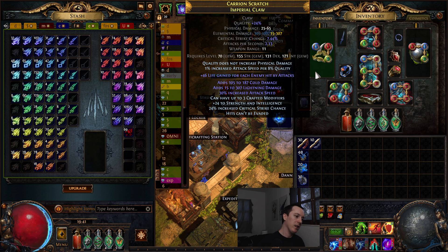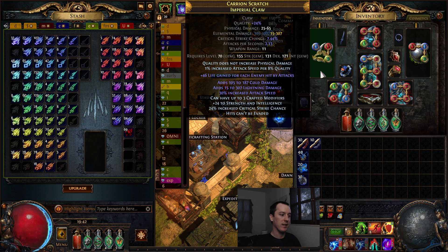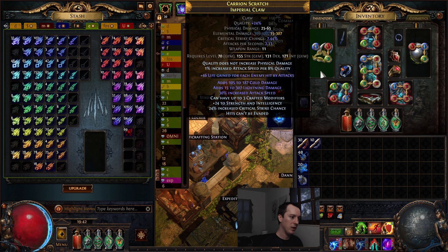For example, flat lightning on one claw, flat cold on the other, bench craft mana on both, then use the recombinator — that's your best odds. Once you have double flat elemental, you can't be too greedy for suffixes. Then for attack speed: use attack speed essences since you're farming a bunch anyway. You want an attack speed claw where the other suffixes don't have the attack tag — you can check this with advanced mod descriptions by holding Alt.